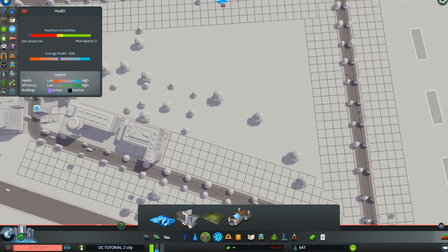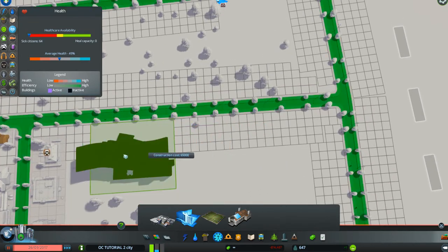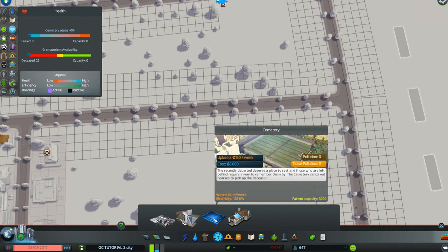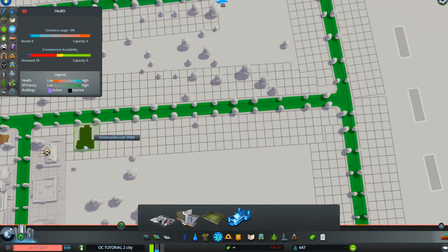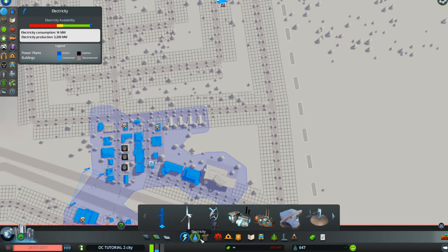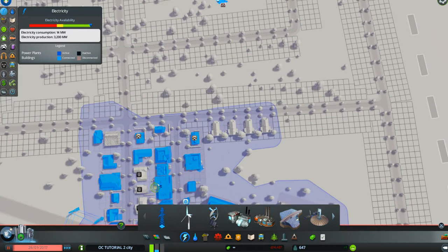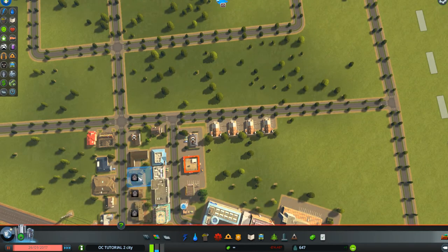We'll put in first a large hospital because we can, and then over here we'll put in crematoriums. In hard mode we'd have to go for a cemetery out by the garbage dumps, but since we have lots of money and can spend any way we want we can use crematoriums. We'll pop in probably four of them - two, three, four - and check that they've got water and electricity. Electric - there it is, water - there it is, they're good to go.